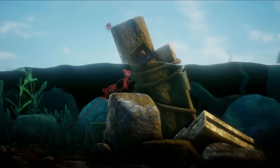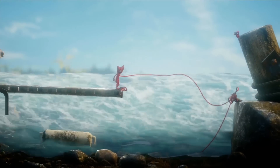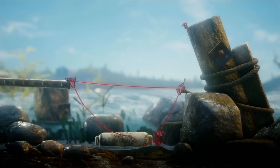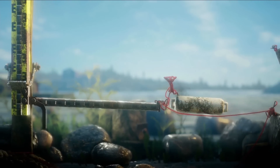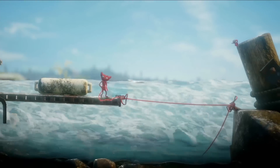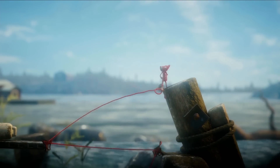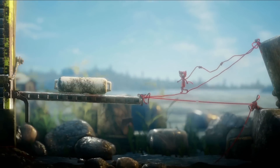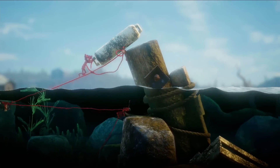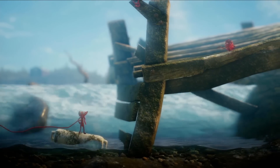Yarny needs that raft again, but getting it over to the other side is going to be a little bit tricky. You're going to have to build a couple of yarn bridges. Those yarn bridges can carry objects too, so you can make one to get the fender out of the water. And when you've done that, you can build another bridge and use that to move the fender over the wooden post. And now you can push your little raft in place and cross the water safely — or fairly safe anyway.